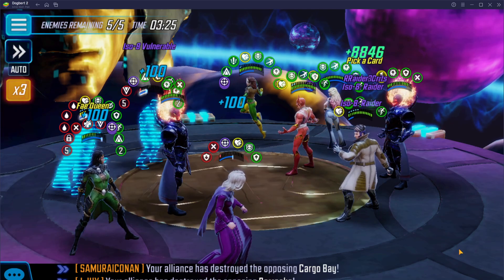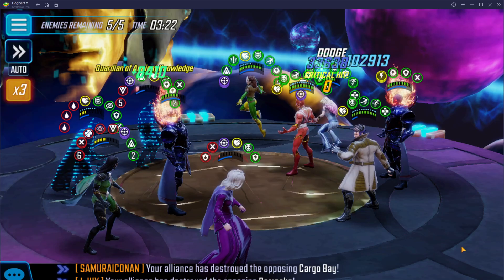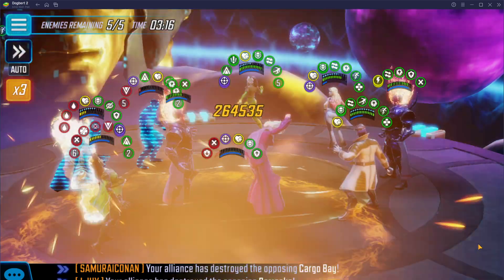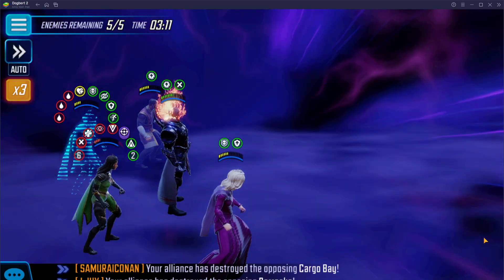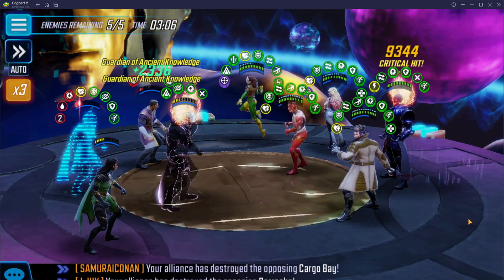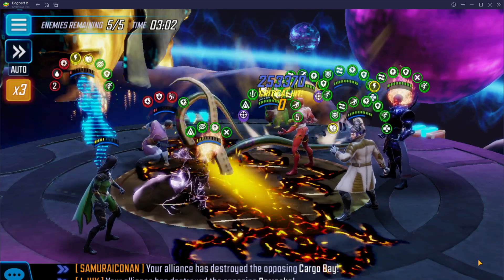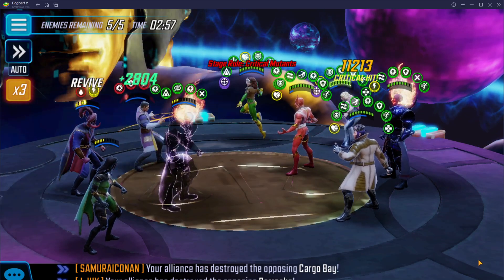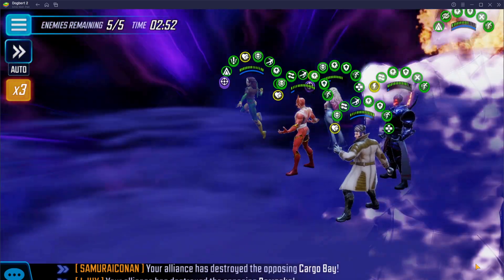Agatha is probably going to die her first time thanks to Gambit — no, she didn't die yet, I was expecting her to be dead. I don't want Morgan to drop too low. Oh, here goes Sunfire, there goes Wong, and there goes Agatha thanks to Dormammu. We can get this out there at least. We definitely want to get Dormammu — if we're going to have to leave this match for a cleanup, we want him to have taken damage.